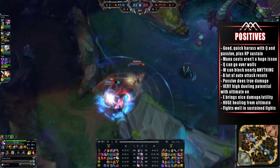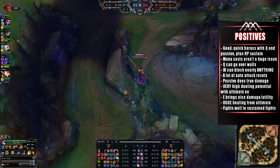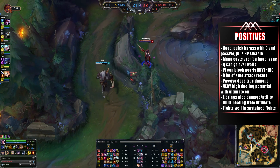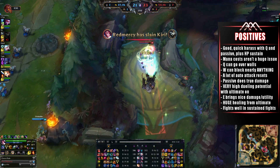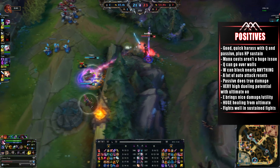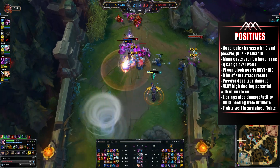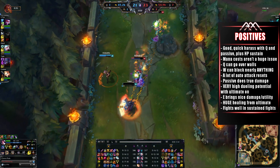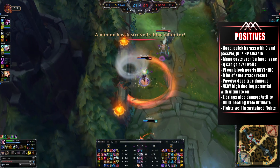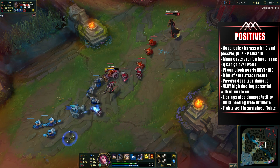The mana costs of her abilities aren't really too much of a problem, especially if you start with a Crystalline Flask. Her Q, though somewhat short range, can still go over many walls within Summoner's Rift, which is good for chasing or escaping. Probably the biggest and most important thing about this new Fiora is that her W can virtually block almost anything in League of Legends, whether it's an ultimate, a CC ability, or just something like a Jinx rocket. Proper execution of this ability is going to be absolutely vital in separating the bad, the okay, and the amazing Fioras. There's also a lot of auto-attack reset potential — even without Tiamat or Hydra you still have her Q and E, but if you do have Tiamat or Hydra, that's one whole extra reset.